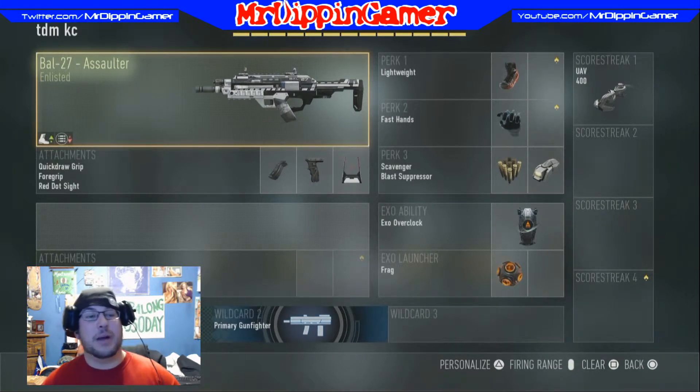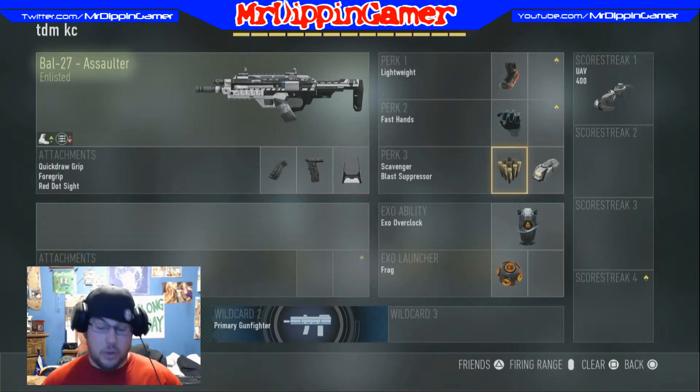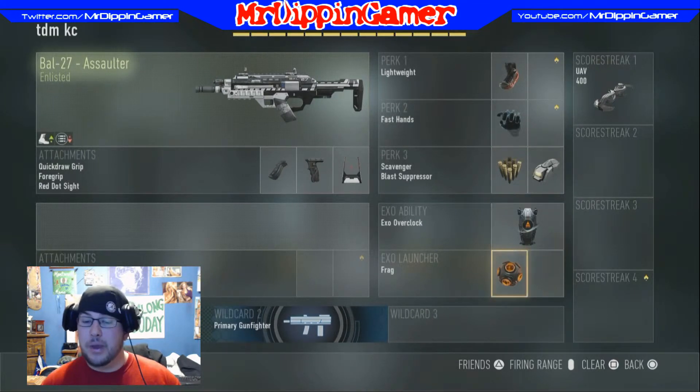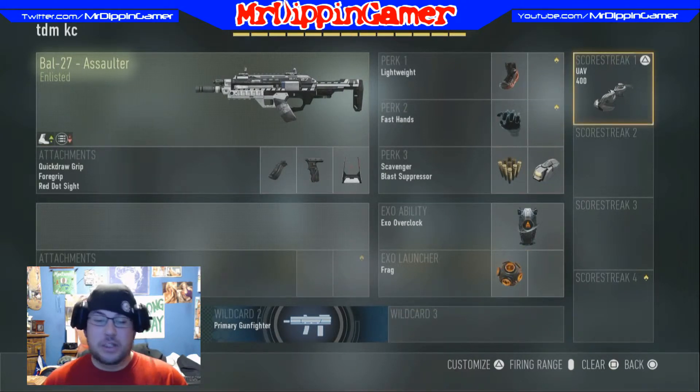We've got the BAL-27 Assaulter with Quick Draw Grip, Foregrip, and a Red Dot Sight. We also have Lightweight — I like my character running faster, just a preference. Fast Hands — I like reloading faster. Scavenger — I'm always running out of ammo after five kills; Scavenger helps you pick up ammo from dead bodies. Blast Suppressor keeps you off the radar and makes you virtually invisible. We also have Overclock so I run faster, and one frag. Up top we have the UAV as our scorestreak.